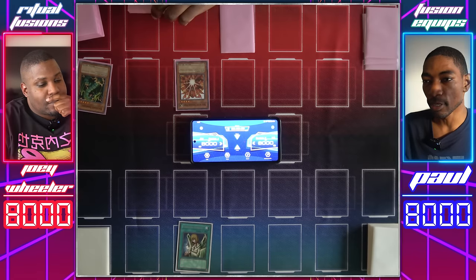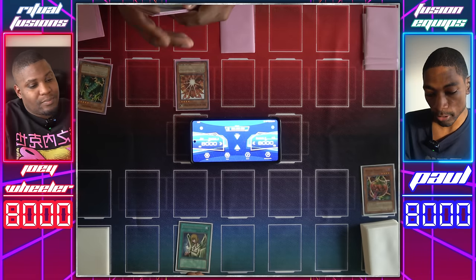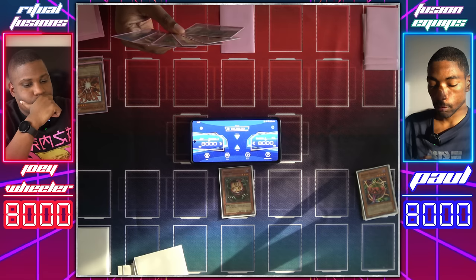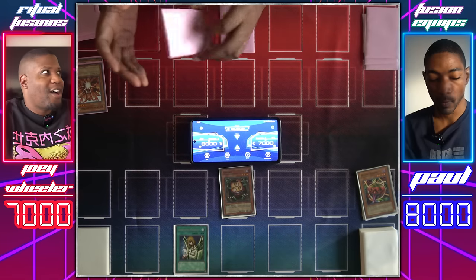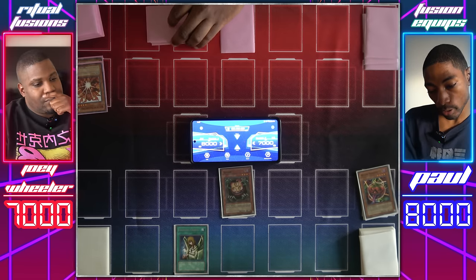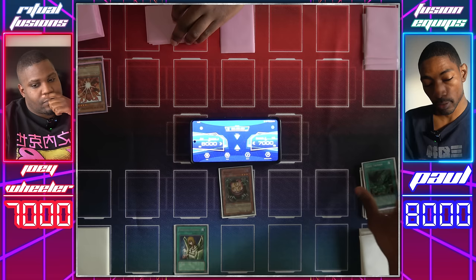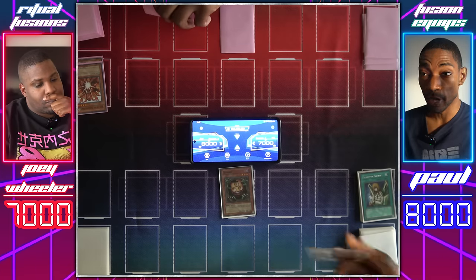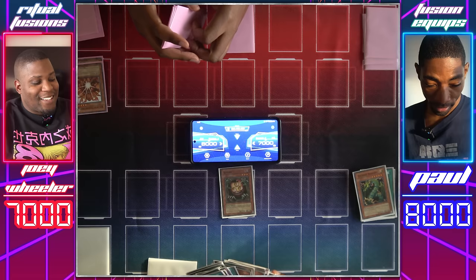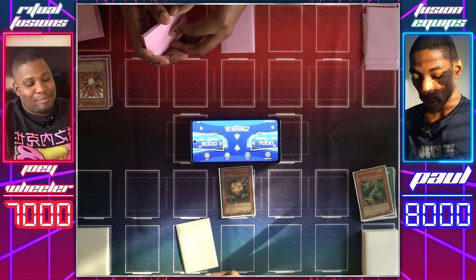I'll start with a bit of deck thinning myself. How about a Graceful Charity — draw one, two, three. Which cards will I discard? Mystic Tomato and Megamorph. Normal Summon the Mystic Tomato, send it into combat — Sangin activates its effect, dealing a thousand. Another Graceful Charity! I actually drew this with the first one and figured I might as well do a little deck thinning first. I'll lose Amazoness Chain Master and Giant Trunade this time. And finally, Thunder Dragon — lots and lots of deck thinning. I'll get these Thunder Dragons in my hand. Set two cards face down and end my turn.